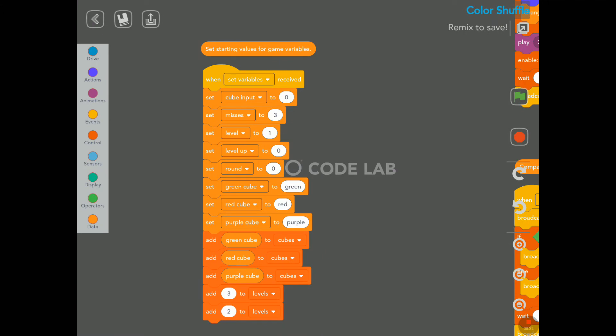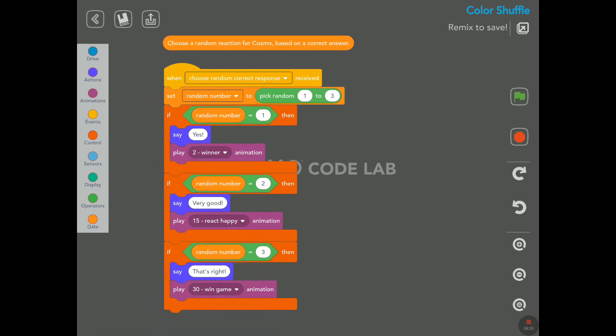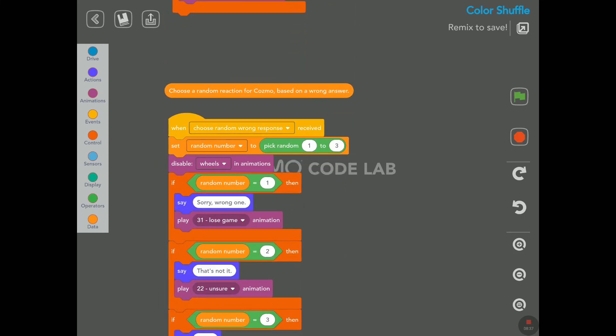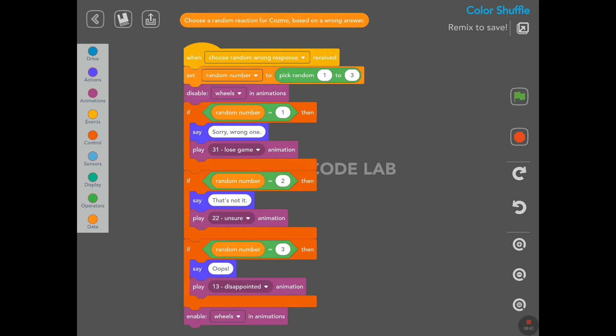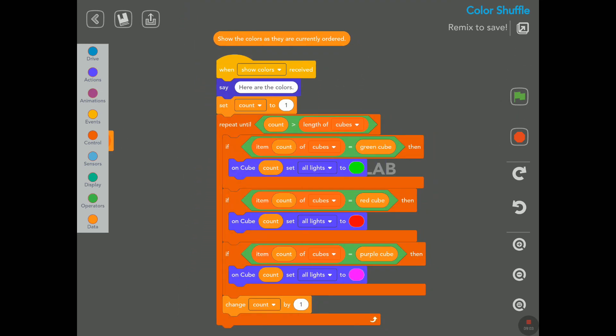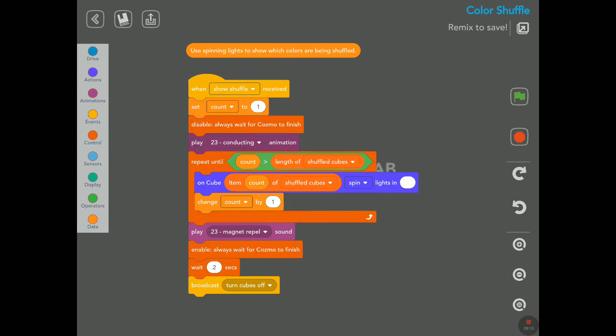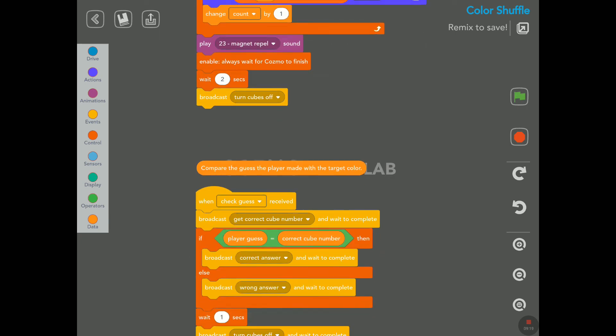'Set starting values for game variables.' Then 'choose a random reaction for Cosmo based on a correct answer' — okay, he will say 'yes,' 'very good,' or 'that's right.' And 'choose a random reaction for Cosmo based on the wrong answer' — 'sorry,' 'wrong one,' 'that's not it,' 'oops.' Then a new column on the right: 'show the colors as they are currently ordered' — Cosmo says 'here are the colors.' And 'use spinning lights to show which colors are being shuffled.' Very nice code here.